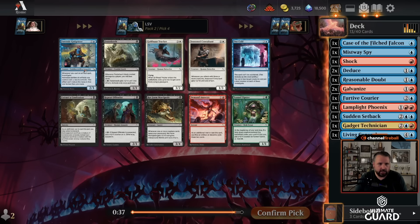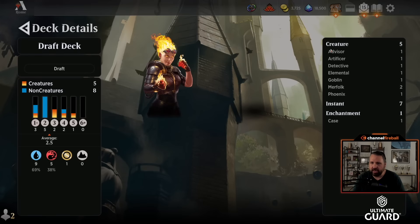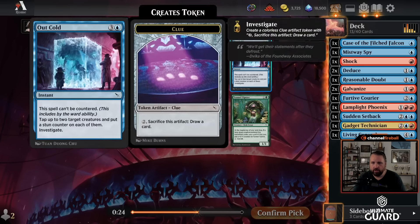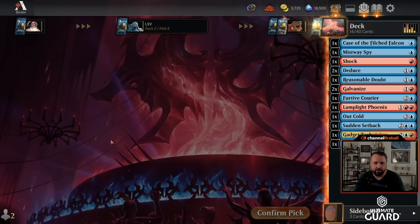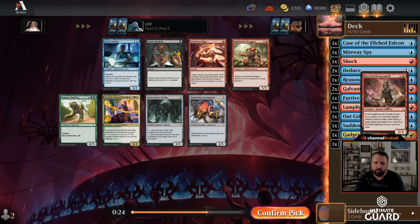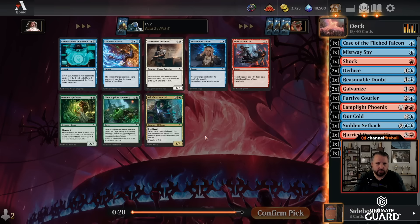It all works out pretty nicely. There's a Forensic Gadgeteer — whenever you cast an artifact, you get a clue and your clues cost one less to activate. The problem is I don't have any actual artifacts. So it's basically a three mana 2/3, clues are cheaper — or Out Cold, which taps two things and makes you a clue. I think Out Cold is just going to be better for me. Maybe I'll take a Dronesmith here since this isn't a Shock anymore. The Gleaming Geardric does make me want Dronesmith — there's other artifact combos I can get.